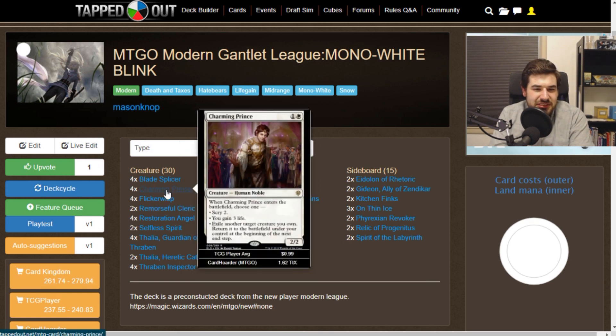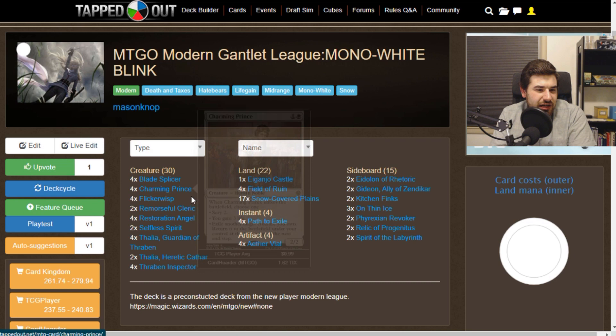We have Charming Prince, which is a great creature for this deck. It is just a bear — except when it enters we get to Scry 2, or we can choose to gain some life, or we can choose to flicker something until the end of our turn.